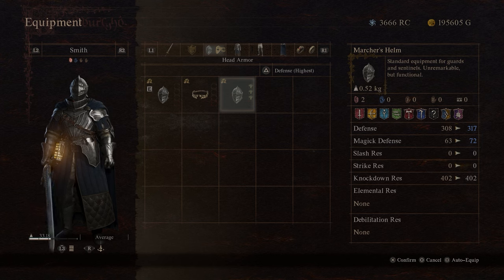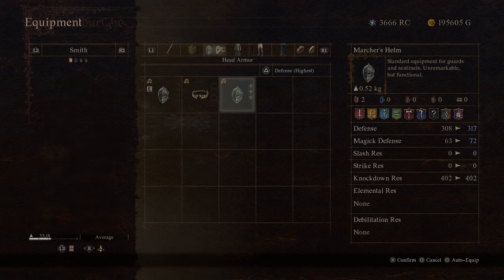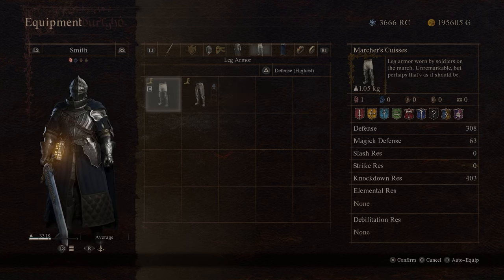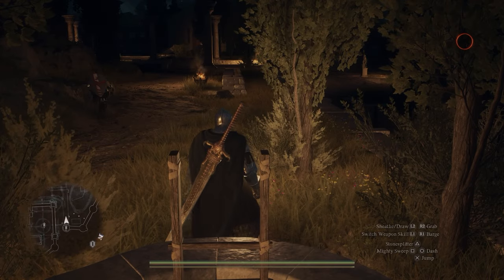You will get the Marcher's Helm — you can see this is the base one and this is my upgraded one — and then I've got the Marcher's Armor as well. I've actually switched to the plate there, and then the Marcher's Cuirass is here too.